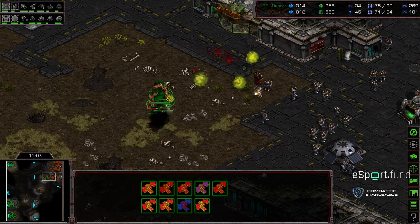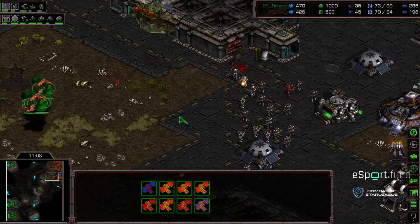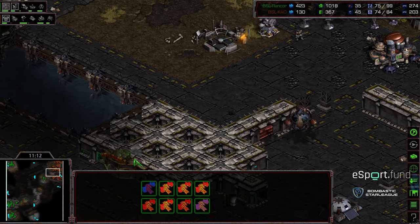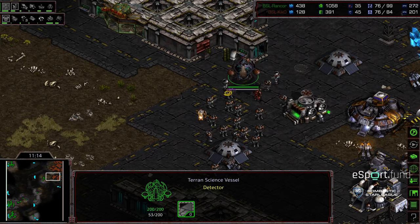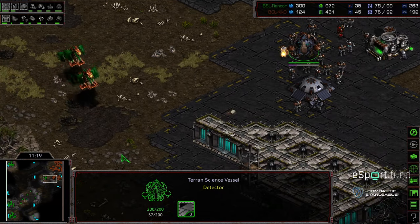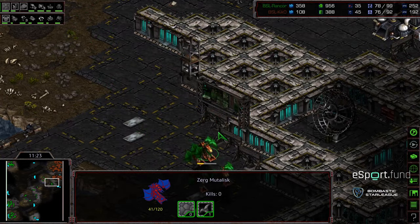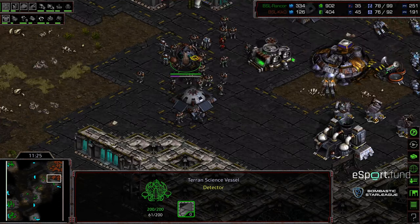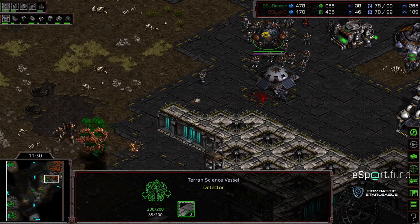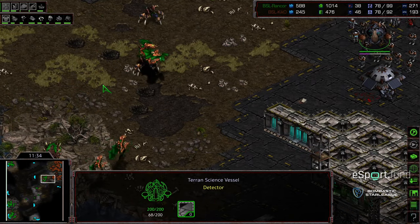Able to step in and pick off a Mutalisk right there. A handful of Marines being assaulted — still eight Mutalisks and more being produced. This is my worry for Rancor: there might be a quick shift in momentum as that science vessel is out. If Kiko can just defend it, Irradiate is in position to be dropped on this Mutalisk army — and that is a lot of investment. Keep in mind, this is level one weapons and level one armor as well. That is a sizable investment to lose. Rancor is going to need to drop Scourge, and the ticker's running.